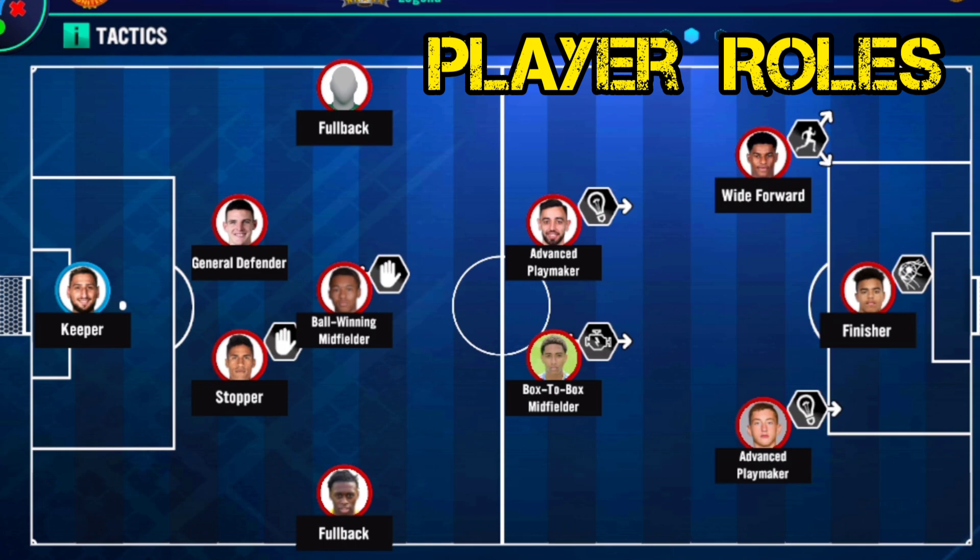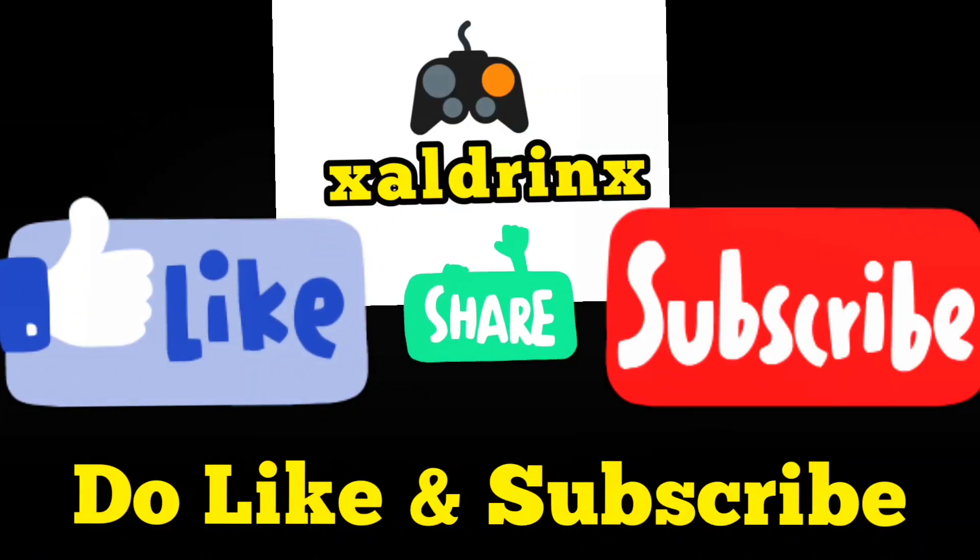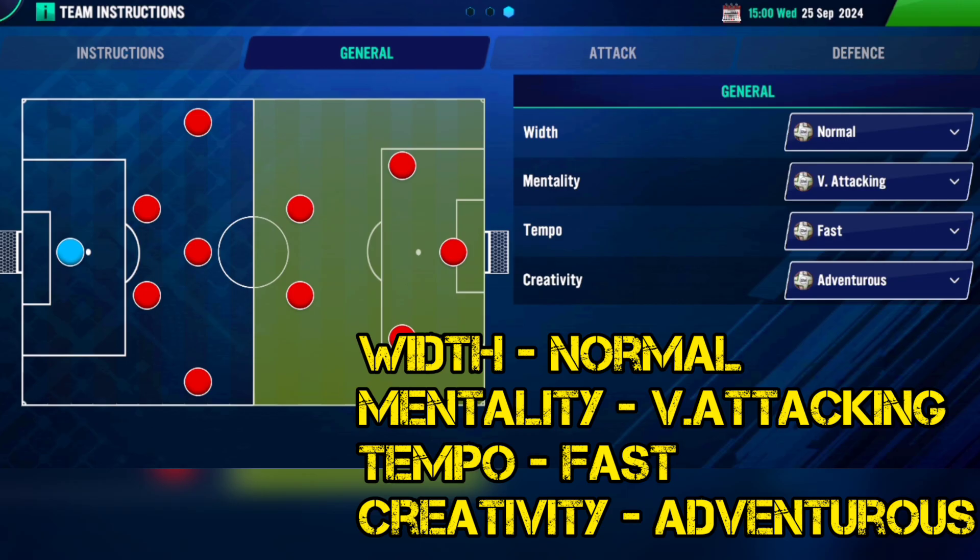Your attacking midfielder on the left as a wide forward, your attacking midfielder on the right as an advanced playmaker, and your center forward as a finisher. For set piece and captain instructions, set the best rated player for each task. Do support this small channel with a like and a subscribe.